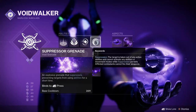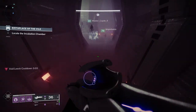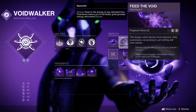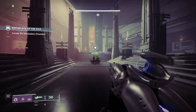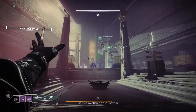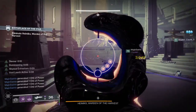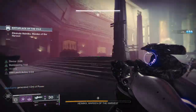For aspects, I'm using Child of the Old Gods — rifts create void souls that weaken enemies they latch onto — and also Feed the Void, so void ability kills activate Devour, which heals the player with each kill. Feed the Void is going to activate our perk Umbral Sustenance, meaning the magazine is automatically reloaded when you gain Devour.